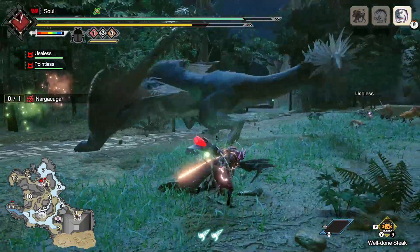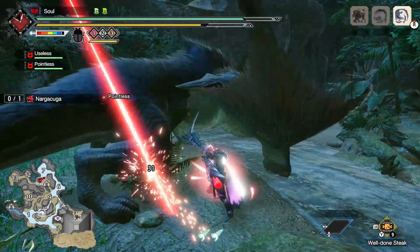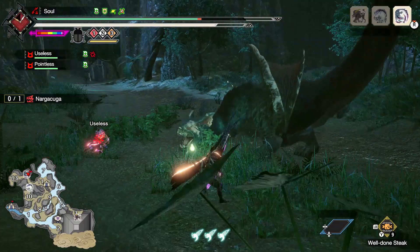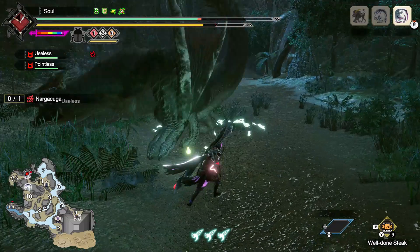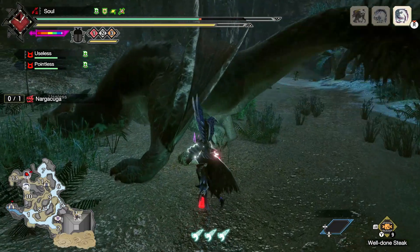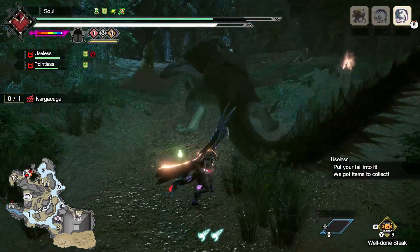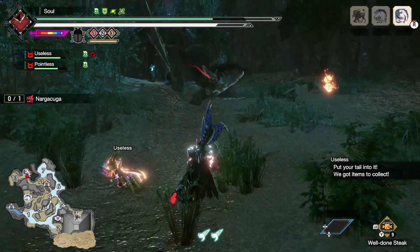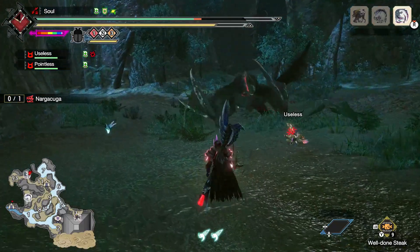Similar to the leaping slashes, it can perform a leaping bite. This attack deals high damage and can knock us back, so be ready to get out of the way. Nagakuga will bring its tail off to one side as it prepares a sweeping attack. If the tail is intact, it will cover more ground. Either way, it's best to back off if you have enough space, or roll towards the side the tail is coming from to avoid the move. If you see it lift its head and open its mouth a bit, it's about to tokyo drift. While enraged, this move will happen twice in a row, so be sure to time your counters and rolls accordingly.